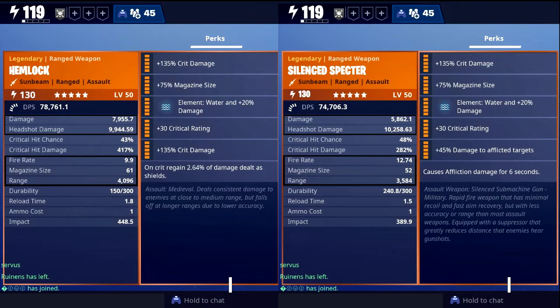Upon looking at the Hemlock when I first got it, I really knew already that it had a high chance of being better, for the simple fact that you can put double crit damage and one crit rating on the Hemlock, whereas you can only put one crit damage and one crit rating on the Spectre. The main reasons the Spectre is even close to the Hemlock is due to the fire rate being higher, and also the base crit rating being 5% higher than the Hemlock's.